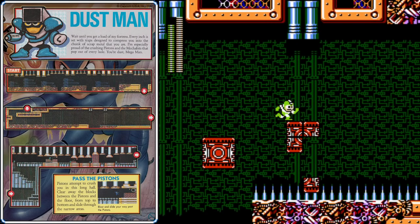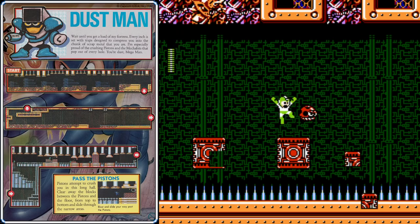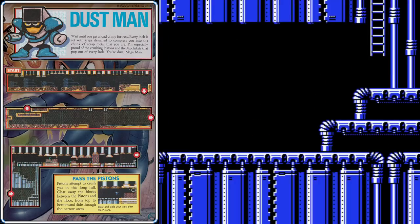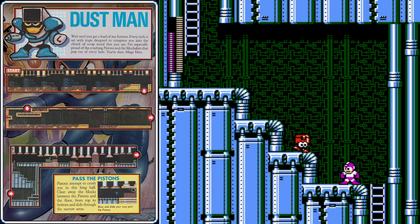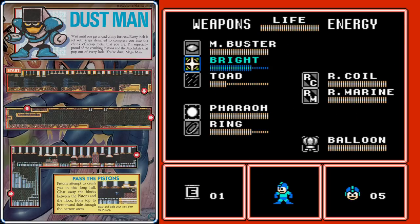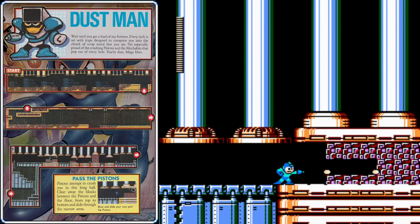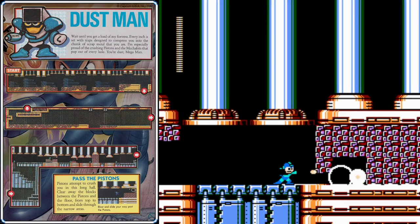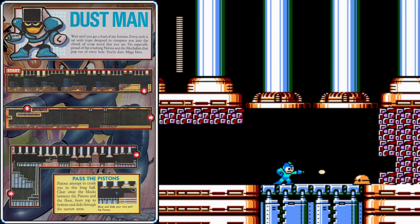Over here is a crusher enemy — the Ring Boomerang is one of the more effective weapons against him, and a few hits will quickly take him out. Some platforms will pop up from below. To take out the mushroom copters flying through the air, I recommend using the Rain Flush. There's a small delay after you launch the missile before the rain starts falling, so make sure to shoot your Rain Flush off early before you make any jumps. Up this ladder you'll meet Eddie again — if you don't collect the item he gives you, you can climb back down the ladder and make him respawn for a different item.